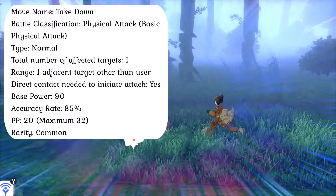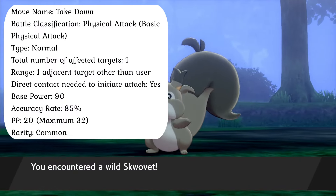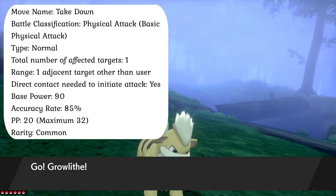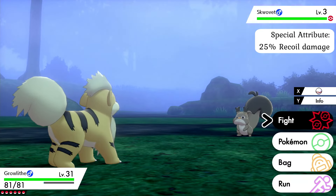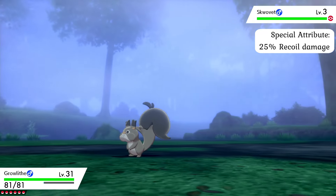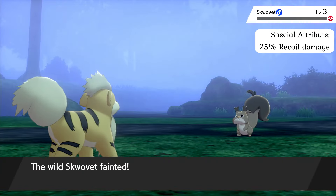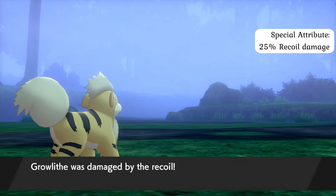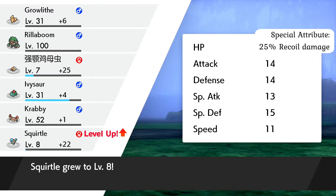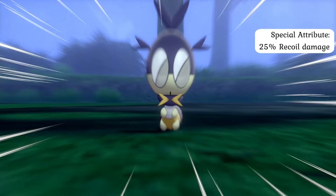The Takedown Attack is effectively a reckless full-body charge into the opposition designed to knock them to the ground and inflict considerable physical trauma, at the expense of the user's own well-being. Although it is performed almost exactly like the basic Tackle Attack, the Takedown Attack is far stronger because the Pokémon using the move is delivering the blow at full force without caring about potentially damaging itself in the process.